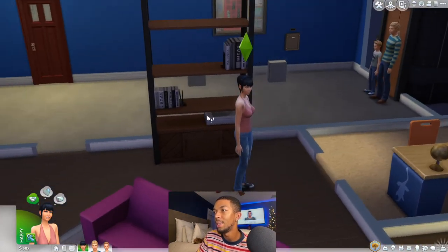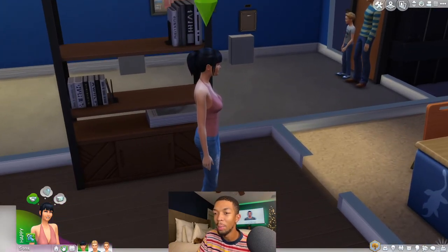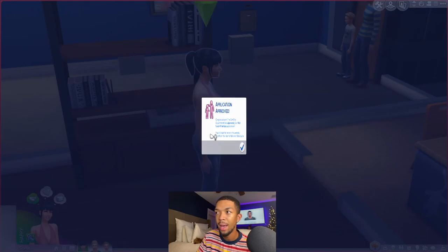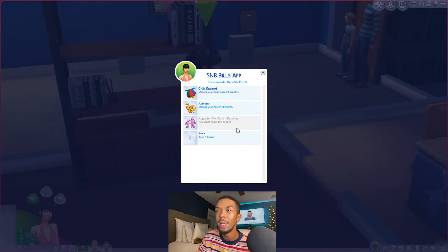Now we are in another household — the Broke household: Brandy, Dustin, and Beau. Of course I'm going to use them as the welfare example. When you come to the bills information you go to government benefits and apply for Well Fund for Families. Keep in mind the criteria: your lot value cannot be more than $40,000 or rent cannot be more than $800, can't own a business, you must be unemployed or part-time or making less than $1,050 simoleons a week, and you cannot already receive child support. Our application was approved — 'The Sim City government has approved your Well Fund for Families application.'